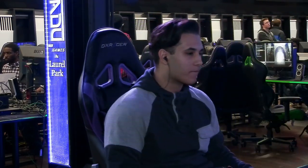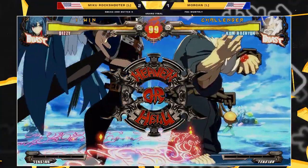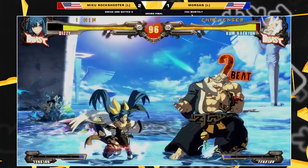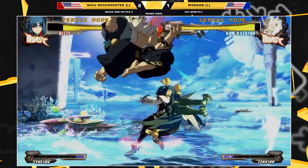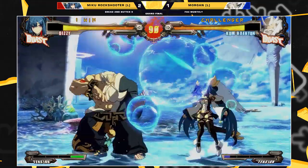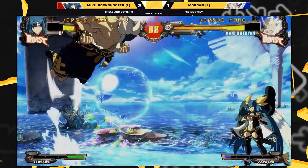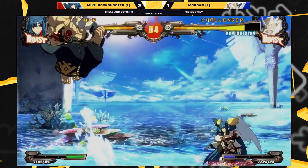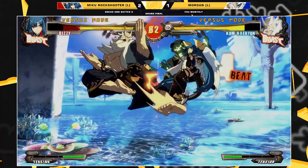Morgan and Migu Rockshooter — play Dizzy, do the bad guy mix-up, claim Dizzy's your favorite character? I'm okay with keeping it simple. Morgan — she's just looking for her hits, but she needs to get to these quick anti-airs and capitalize off those. In the first couple games she was capitalizing on anti-airs.